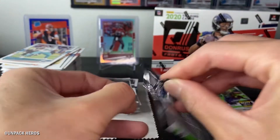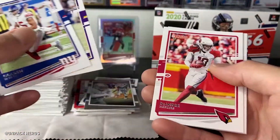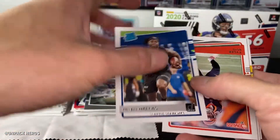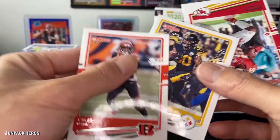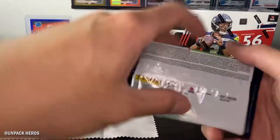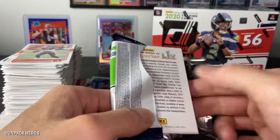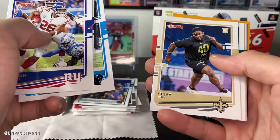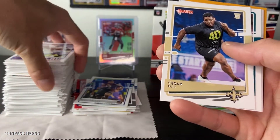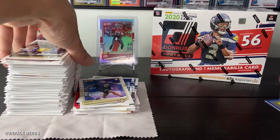If you guys haven't subscribed or given me a like, go ahead and do that right now — it'll help me a lot. And we have Dalvin Cook, Hopkins, DJ Dallas. I haven't seen a single optic card yet — I guess those are short print. I haven't seen a magnet card yet either, but I want to see what that magnet card does. Got Cesar Ruiz, Jason Kelce, Rob Gronkowski, Reggie White.